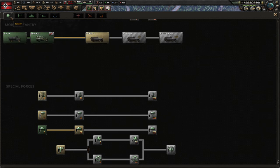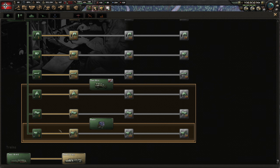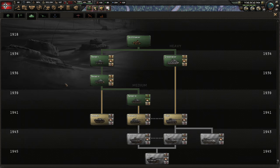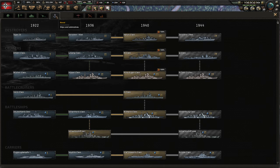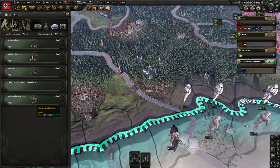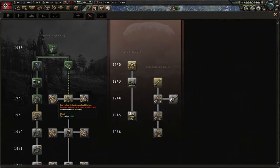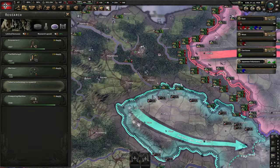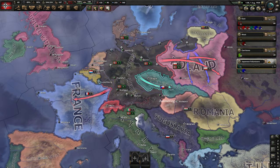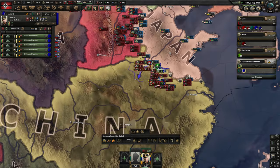Now we need another technology. I could get paratroopers — it's the only thing we can still research before getting penalties. Wait, we are getting the computing machine. So let's wait for the computing machine and then we can take encryption and decryption. Encryption will hide information about units on the map and prevent free progression from other countries. A higher encryption value than the enemy's decryption will negate enemy decryption combat bonuses. So that is why you want to do these.